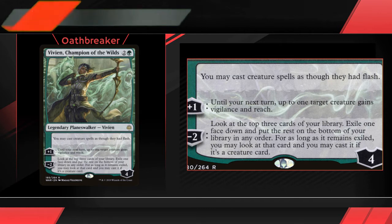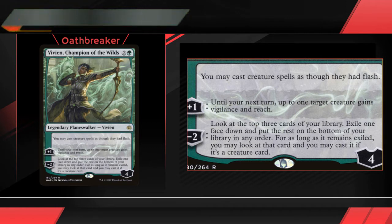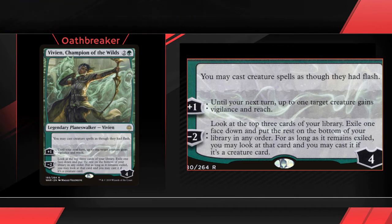Her plus 1 reads: until your next turn, one target creature gains Vigilance and Haste. This will help us set up our attackers and blockers. But more importantly, her minus 2 is card advantage — it lets us look at the top 3 cards of our library, exile one of them face down, and put the rest back on the bottom in any order. As long as that card remains in exile and it's a creature card, we can cast it at any time.